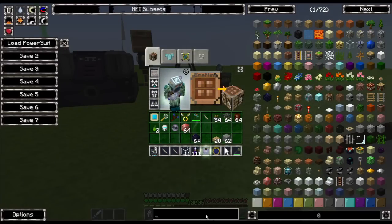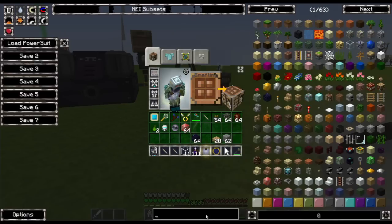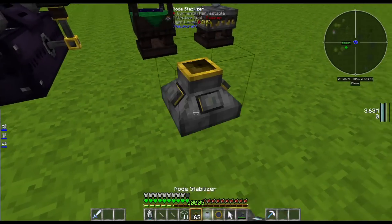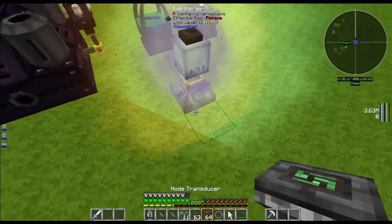Now all we have to do is get a load stabilizer. We already have these. Place the stabilizer, then pop the jar on top of it, and add a transducer.